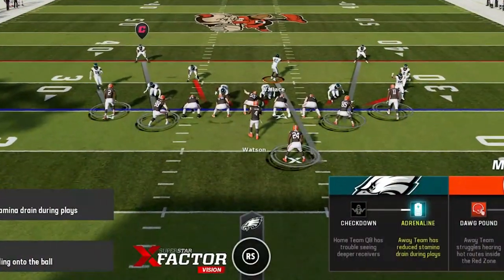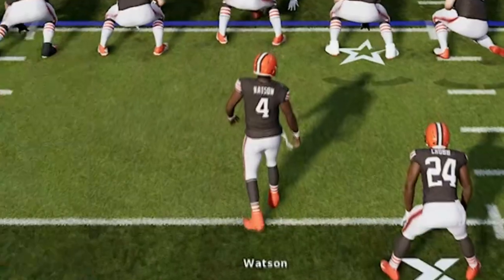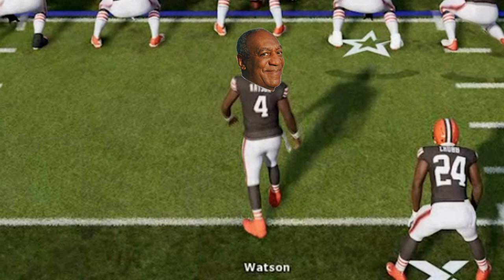It proves this guy only pulls out the cheats when he is losing. And how ironic is it that he uses the most despised player in the game, Deshaun Watson, to run the most despicable play in the game. Just goes to show you what type of person we're dealing with here.